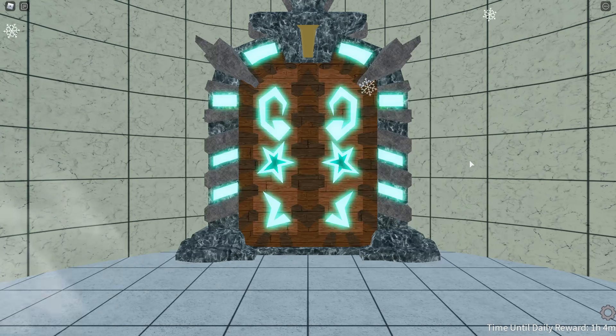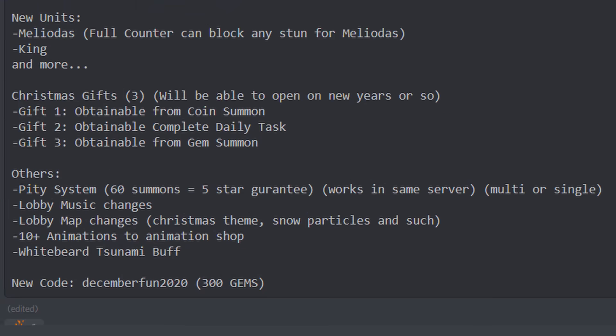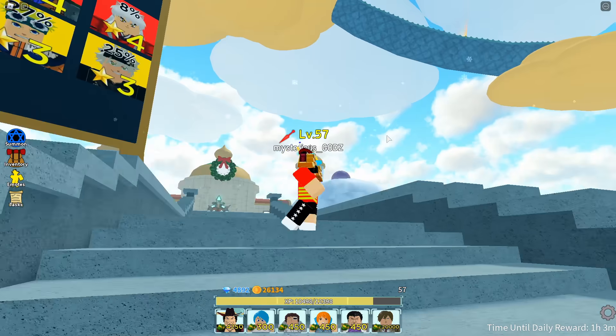As you guys can see right here, I got the Bleach - it's guaranteed. Now I didn't talk about the PD system yet. The PD system basically allows you to get heroes - like five-star - every 60 gem spins. That's pretty much it right there.